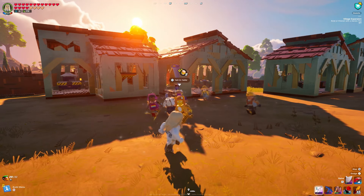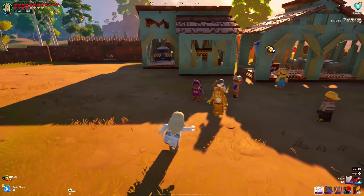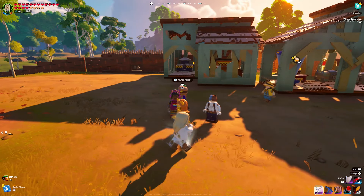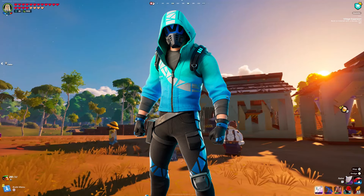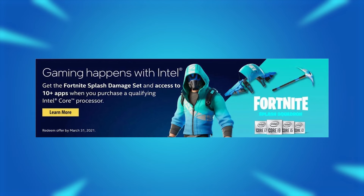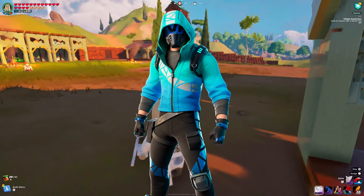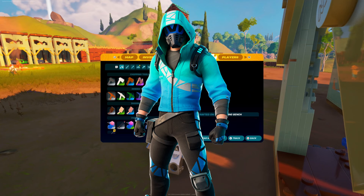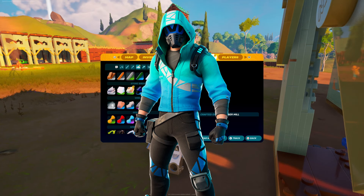Without further ado, let's hop into this video with the very first exclusive, and this is one that I really don't like — that is Surfstrider. This skin was actually released on November 30th of 2020, and the way you got the skin was by owning an Intel CPU. It was available for a good while and was released back in Chapter 2 Season 4, so it came out during a very popular season.